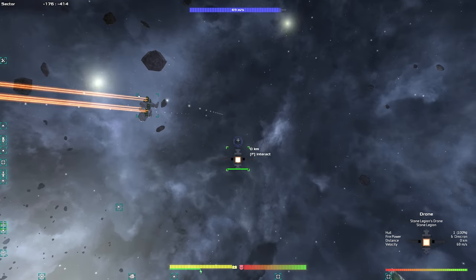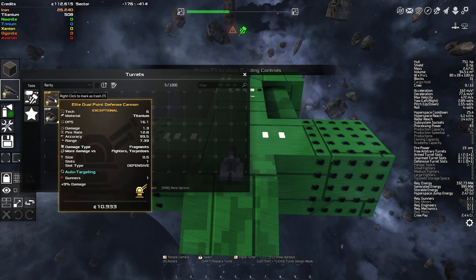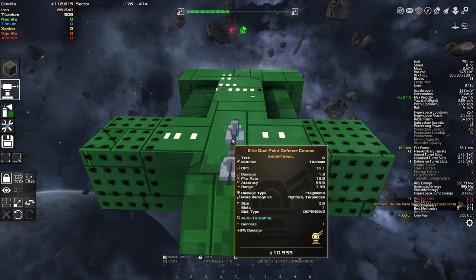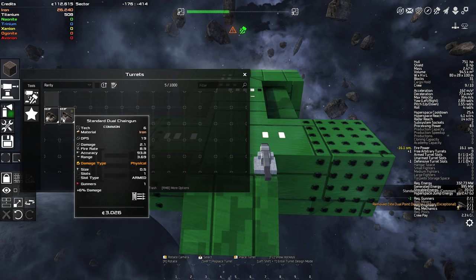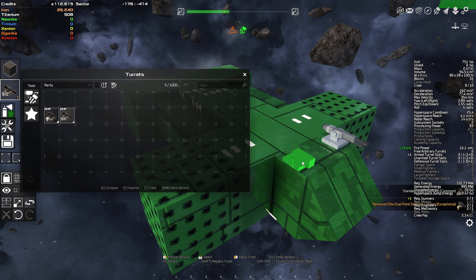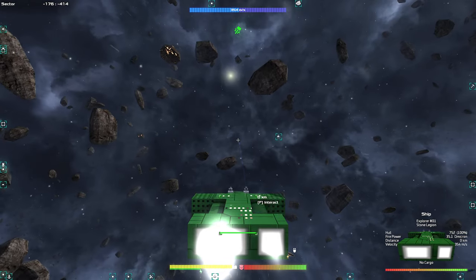We're going to go back to our ship. We can do two armed turrets. Oh, we do have a defensive turret slot. Let's just put these guys together — you here and then this does 6.3 DPS. You're way more DPS than the other guy. How much were you? 16. And this is 19. So we'll do a bit more damage now.